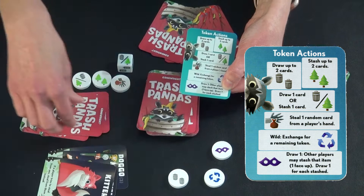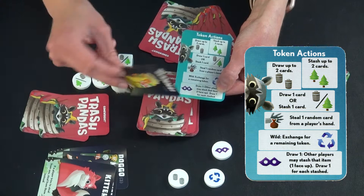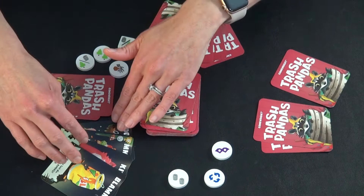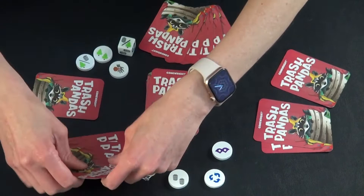Players who stash must stash the card upright so you know they're actually stashing the one that just came up and not just any card they feel like. So this is what their hand would look like at the end of their turn. Their stash pile is separate and face down — nobody can see it.